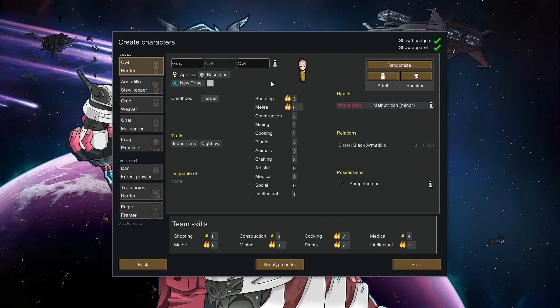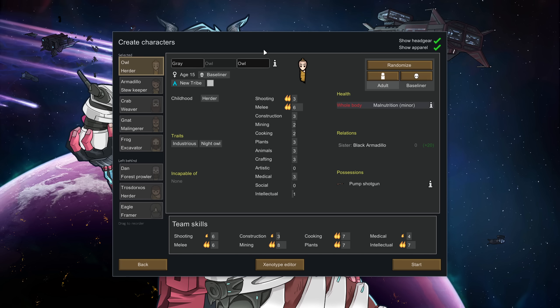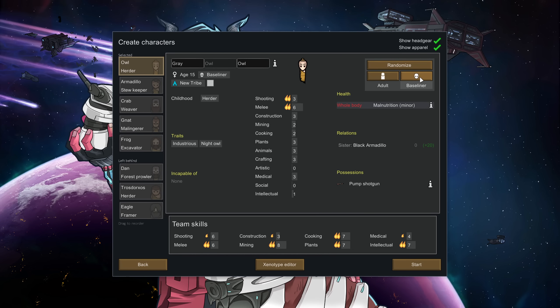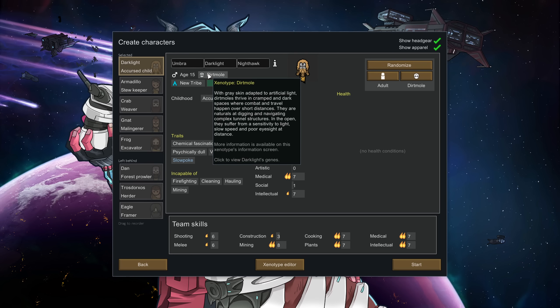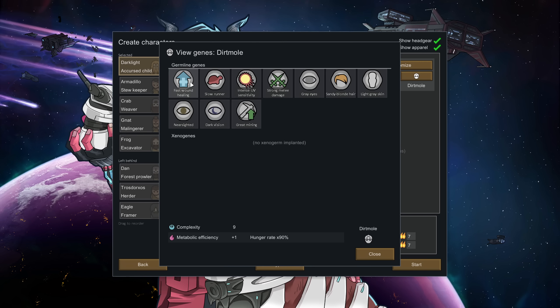When you get to the create character screen, everything looks the same except for this bit on the right. You've got your baseliners and randomize an adult — this means the type of pawn they spawn as. Normally you'd spawn as a regular baseline human with no real characteristics or changes, but you could pick a dirt mole, and this changes their xenotype. If we click on it, we can see they have all of these extra little genome things. This is all the introduction of the Biotech expansion.